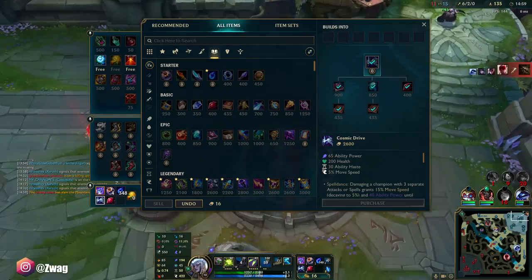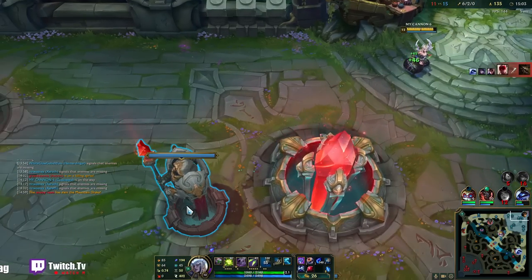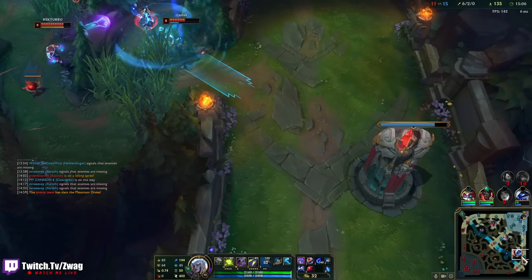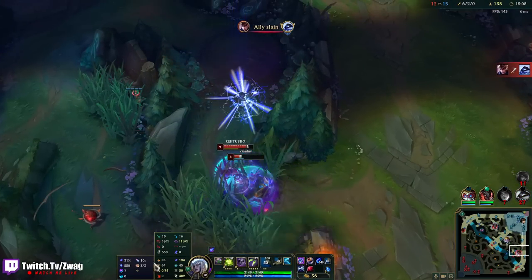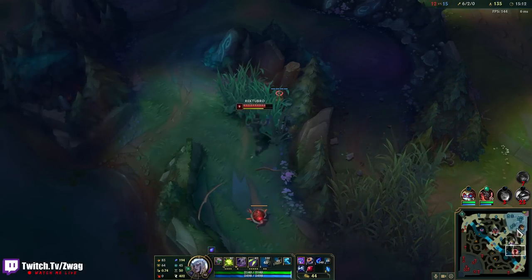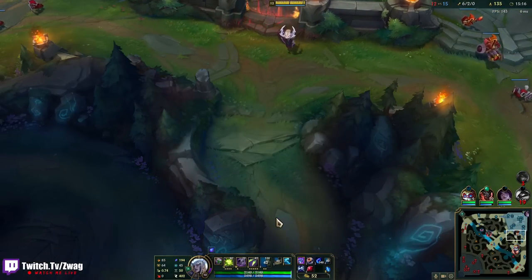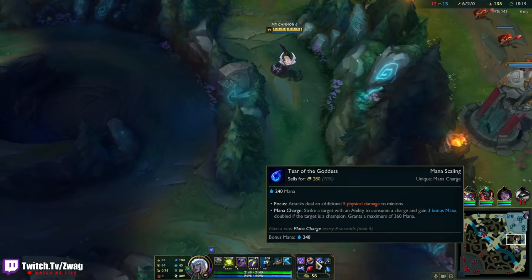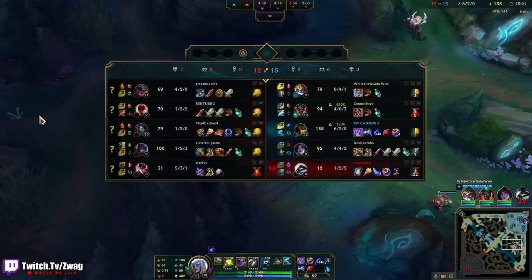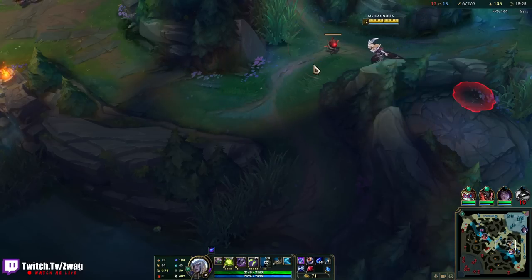What do I want next? I kind of want the Rylais. We can either go Rylais or Deadman's — Rylais technically doesn't get move speed, but it does, because when they're slowed I get 15% move speed from slowed enemies via Approach Velocity. Rylais, Deadman's, Mejai's. Maybe upgrade the tier — I can't really play this game without the tier, so I kind of have to build it.